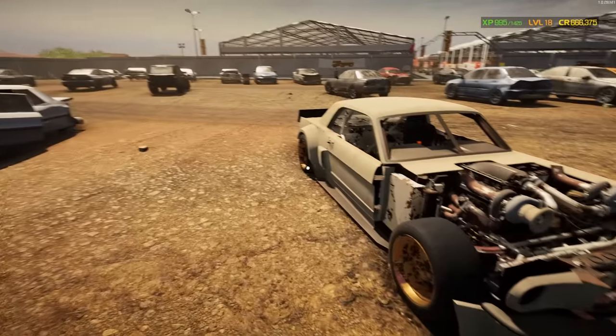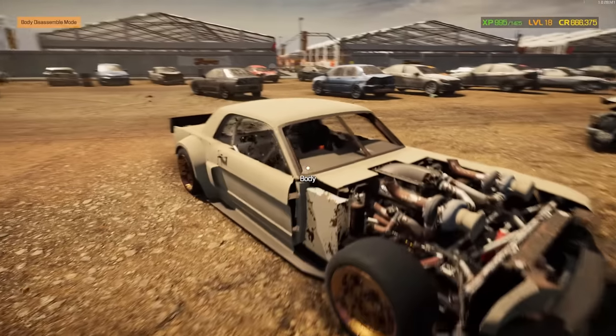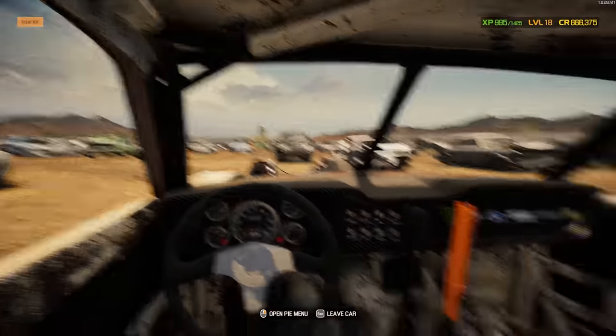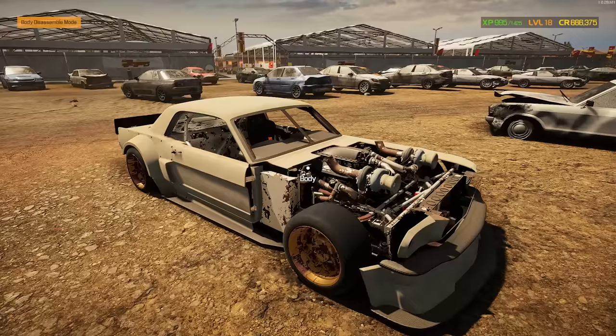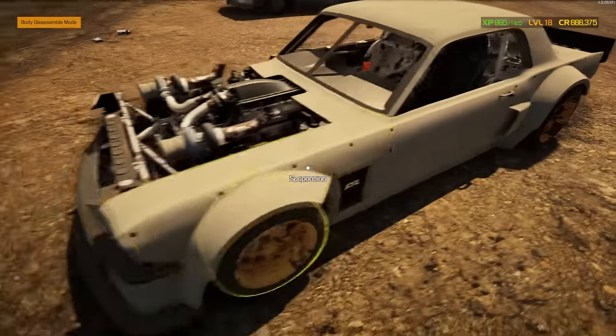I found Ken Block's Hoonicorn Version 2 with the big old turbo sticking out. I have done Version 1 — it's crusty and rusty, that's for sure. But I would love to do Version 2. I'm really stoked on this. I really want to do it — I think we're gonna have to make a play on this at the auction.